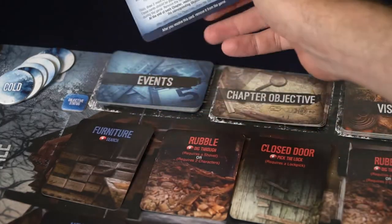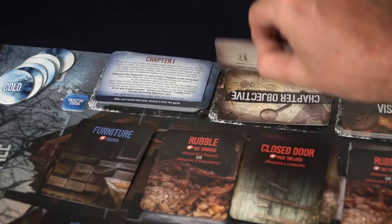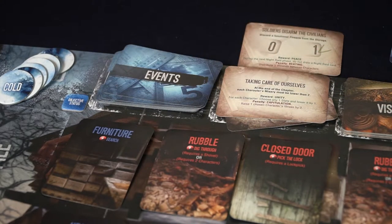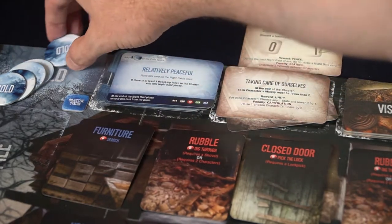The first phase of the game is the morning phase, where you're going to take the chapter or event cards from the top of the deck, read them, do what they say, and attempt to complete them. You'll usually need to complete them by the end of the day, or it'll be something that happens instantaneously. They're usually bad, but sometimes they can be good.